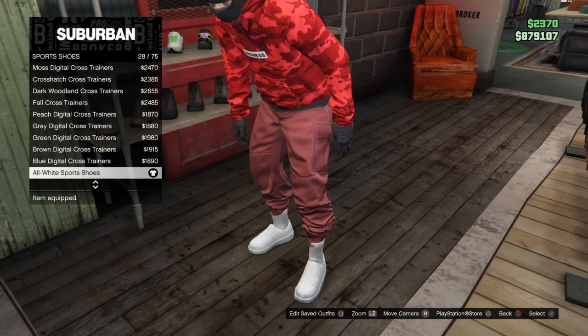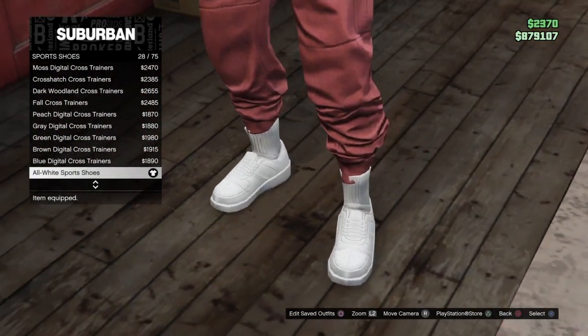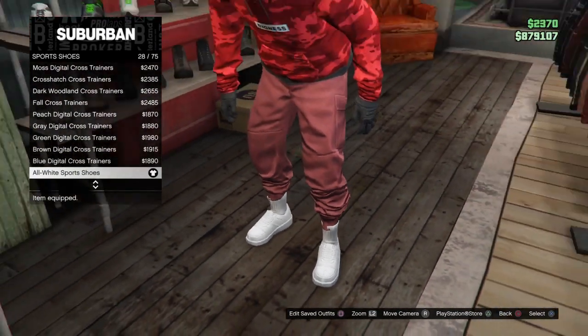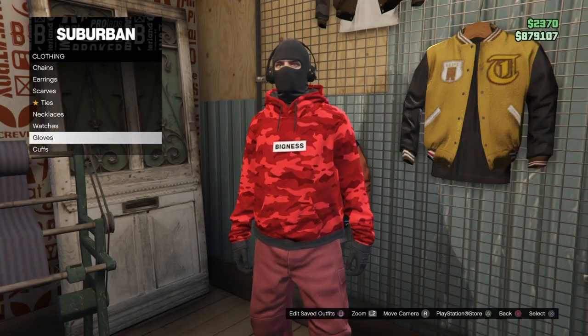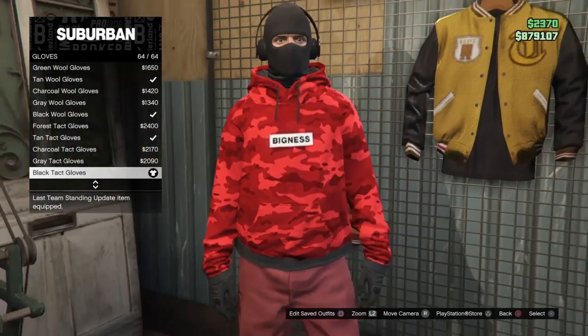After that, head over to Shoes, then go to Sports Shoes. You want the all-white sports shoes, which is number 28 out of 75. Or you can choose the other one - I believe it's called White Athletic Sports Shoes.